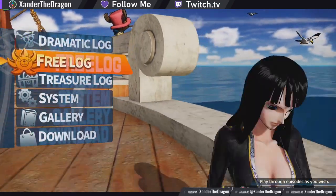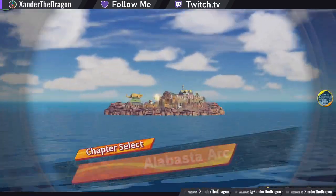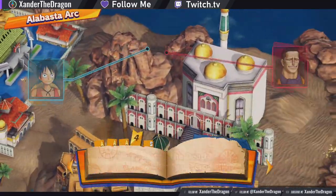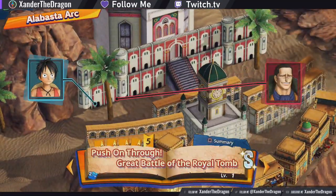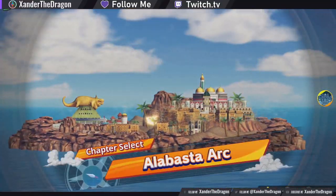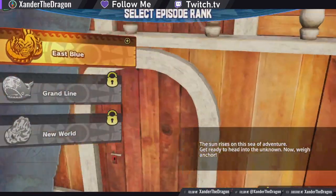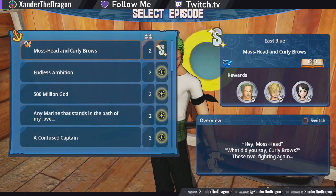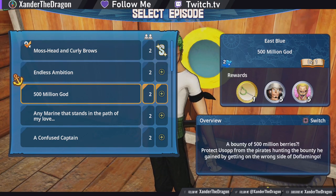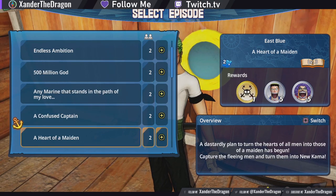The other mode is Free Log, which is the story mode missions but without all the cutscenes, and you can play as all the different characters. There are no restrictions in Free Log. The third option is Treasure Log, where you have a whole bunch of miscellaneous, made-up missions and side missions that you can play with up to two players online, but you can also unlock four player missions too.